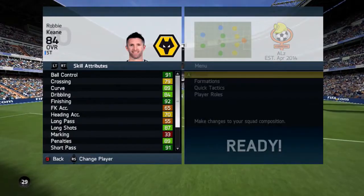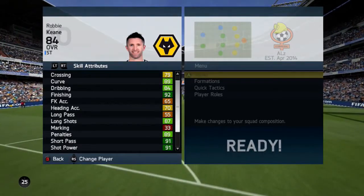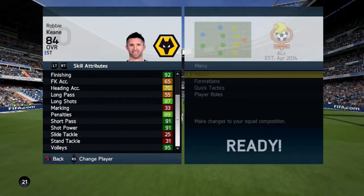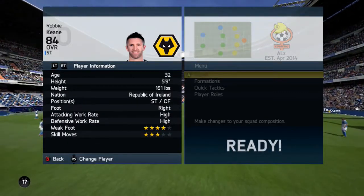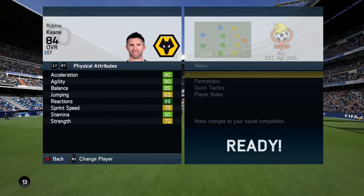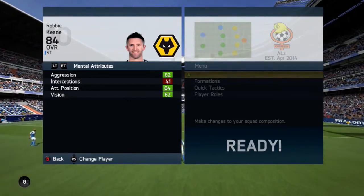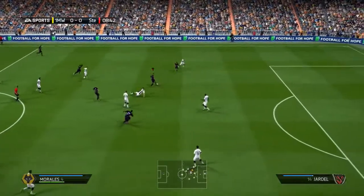Let's go into his in-game stats. He's got 91 ball control, 89 curve, 84 dribbling, 92 finishing, 87 long shots, 89 penalties, 91 short pass, 91 shot power and also 95 volleys which is really good. He's got 4 star weak foot and 3 star skills which isn't the best but you can get along with it. He's got 99 reactions and 85 stamina, also 72 strength, his vision is 82 and his attacking position is 84 which is really good for in-game stats.